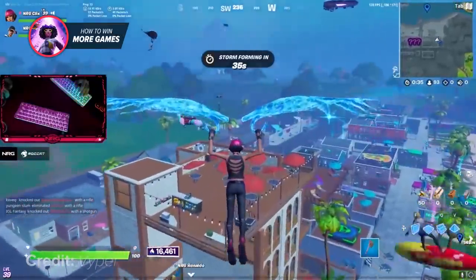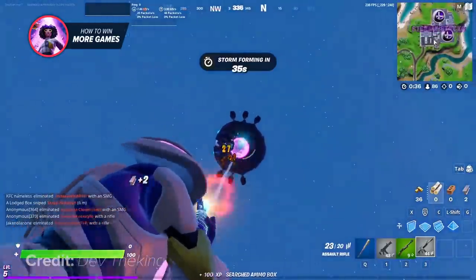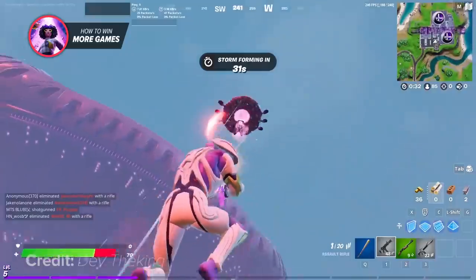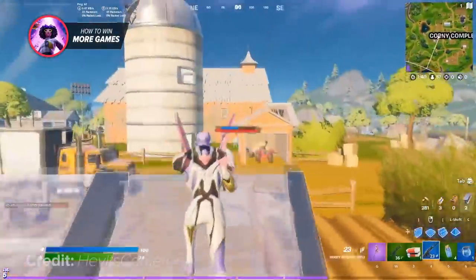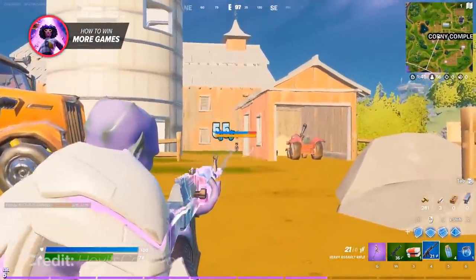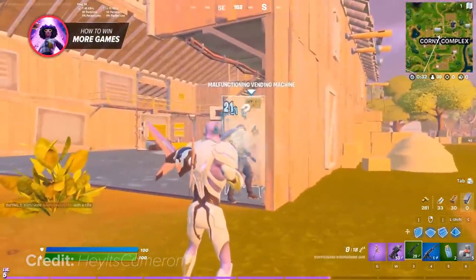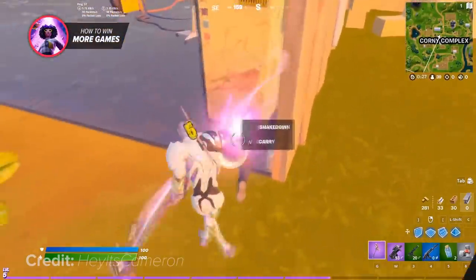This adds a dynamic to the game where one match you land at a POI knowing exactly what's going on, and the next game you might have aliens raining down bullets from the sky — you never know what you're going to get. On the topic of POIs, there's a Fatal Fields-inspired location called Corny Complex, a pretty large POI with good loot. However, new alien AIs are roaming the buildings shooting anybody on sight, so keep an eye out for them.